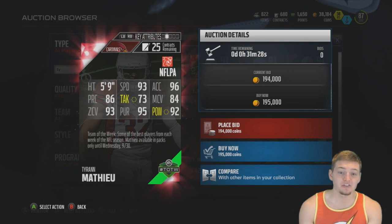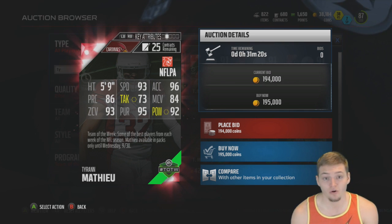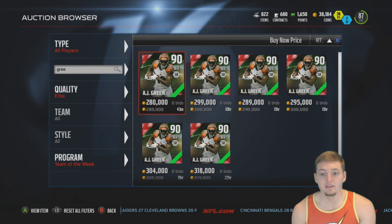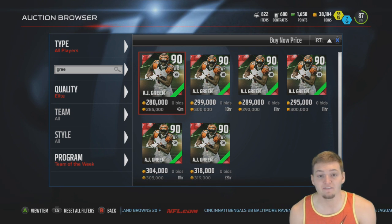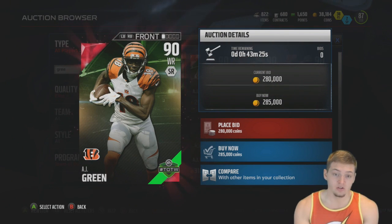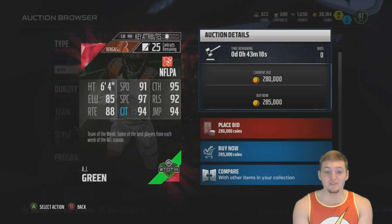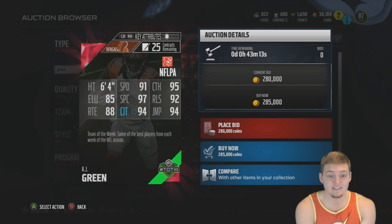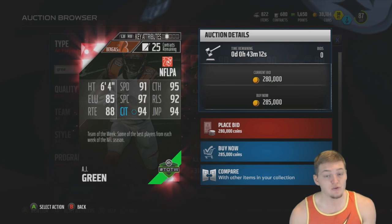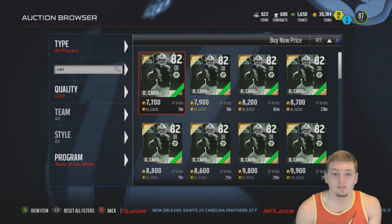He also has 96 acceleration. Tackling is a little low and obviously you'd like your free safety to be a little bit taller than 5'9", but still this card is going to be absolutely insane. The cheapest AJ Green on the market is going for 285,000 coins right now. His card is 90 overall with 97 spectacular catch, 94 jumping, 95 catching, and 91 speed at 6'4" — that's a pretty good card.